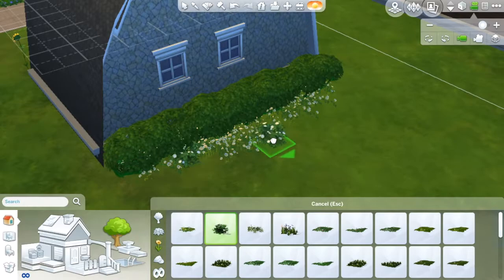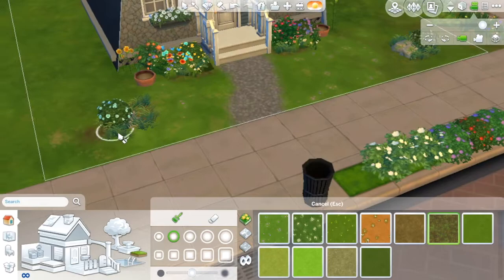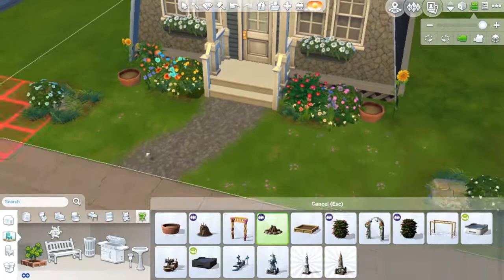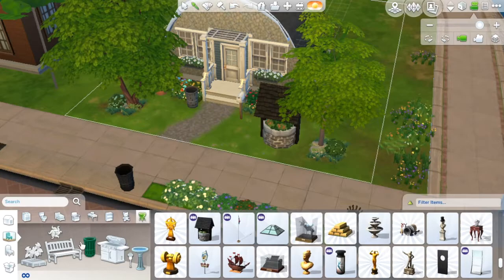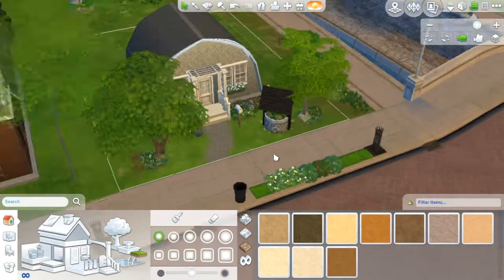Moving on to the back, I just put in some hedges and stuff. I'm putting in some terrain paint and flower terrain paint. This is the part where I start looking for vines — yes. Oh my gosh, I look for vines for like ever and I cannot find them. But it did remind me to get a post box and an outdoor bin. I did cut out most of me looking for the vines because it took forever.